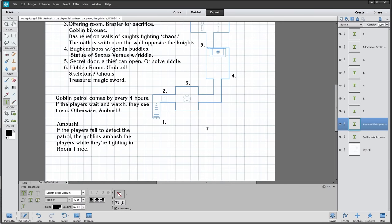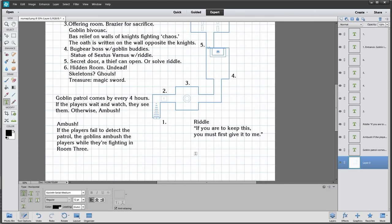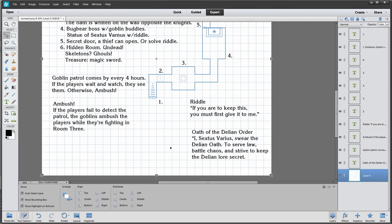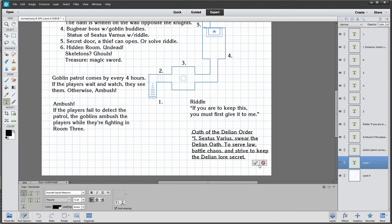For the puzzle, there's a riddle inscribed on the pedestal under the statue in room four: 'If you are to keep this, you must first give it to me.' The answer is your word — if you're going to keep your word, you have to first give it. The oath of the Delian Order, found in room three, reads: 'I swear to serve law, battle chaos, and strive to keep the lore of the Delian Order secret.' If players solve the riddle or simply speak the oath to the statue, the secret door unlocks.